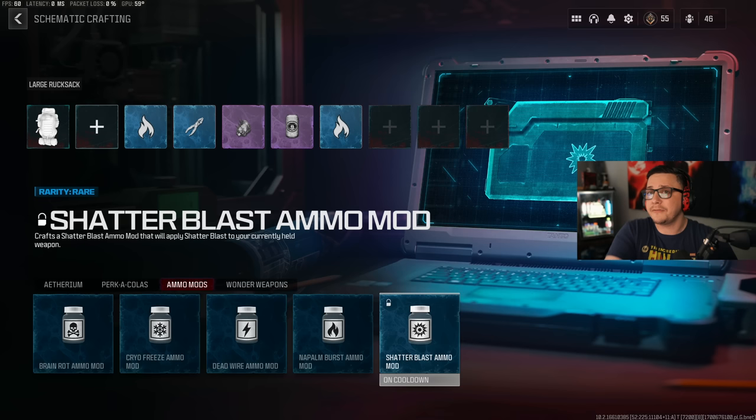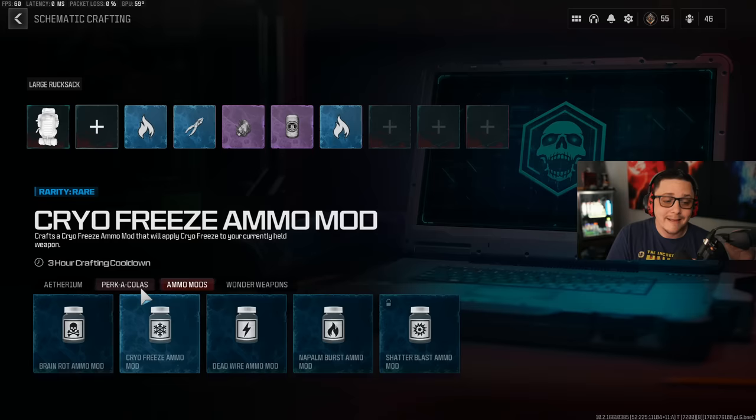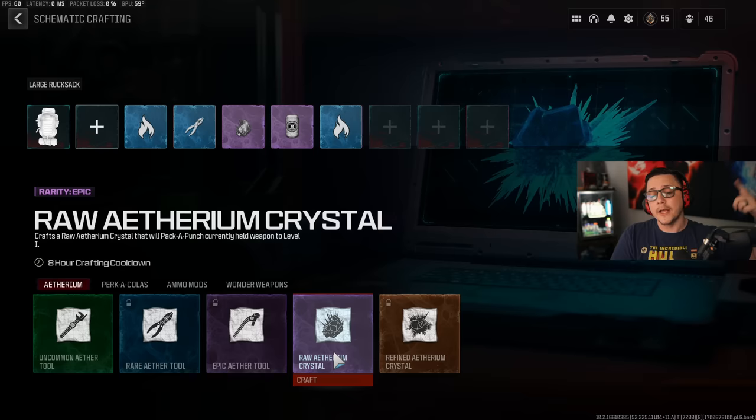Pretty much every time you log on, if you have all your schematics, you'll be able to build whatever you want — including perks and different Ethereum upgrades. You can start with a Pack-a-Punch 2 daily, and every eight hours you can get a Pack-a-Punch 1 crystal, which can definitely help speed up the grind if you're only logging on a couple of hours a day.